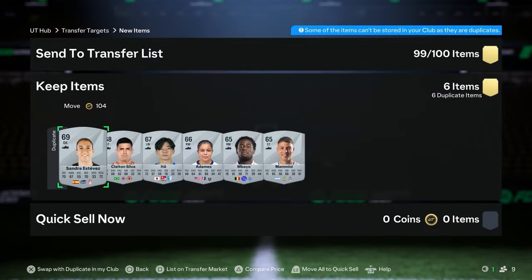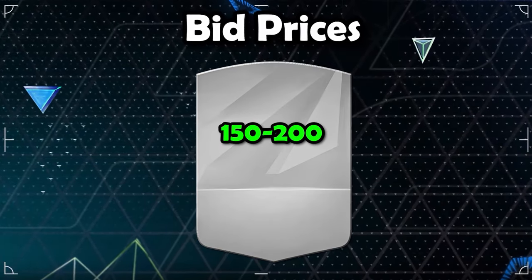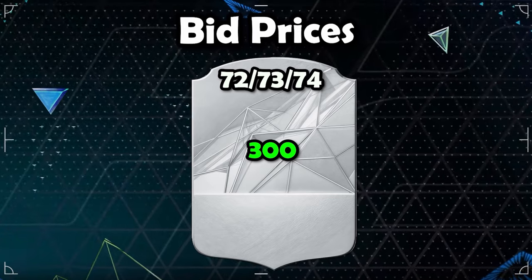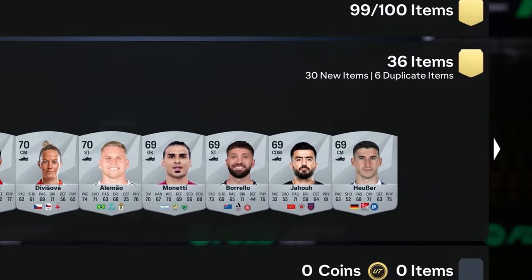We start with getting players in the club. I usually start with silver commons, then move on to silver rares and end with bronze rares. We can get silver commons for 150 or 200 coins on bid. Silver rares have two price ranges: up to 71-rated you can get them for 250 coins on bid, while 72, 73, and 74-rated have a minimum of 300. Bid on 50 of them — if you win more than 35, keep going at 150; if less, move up to 200 to stay time-efficient.